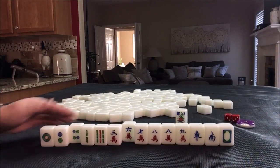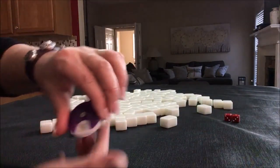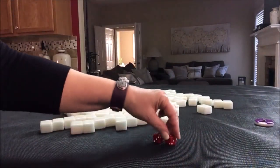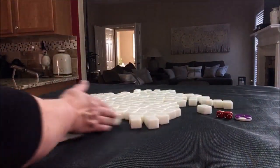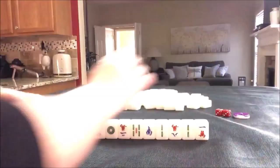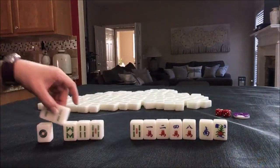I think outside hand is what I would play. Okay, here we go — north round. I rolled an 11: eight, nine, ten, eleven is west. So west seat, north round.